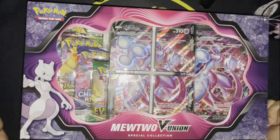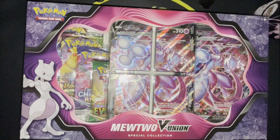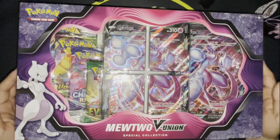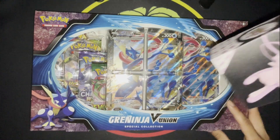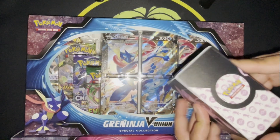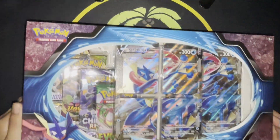Yo guys, Game Shore here back at it with another video. I got Mr. Bawk Bawk, D's, Turtle Sway, Many D's, and Sebat. Today we got a Mewtwo V Union box and a Greninja V. We're gonna start — sponsored by Ultra Pro. Hashtag not sponsored.